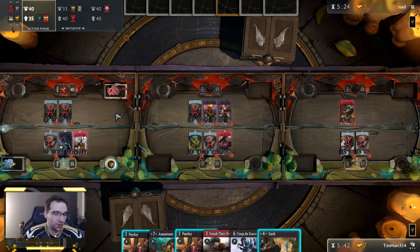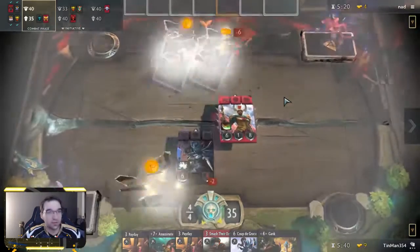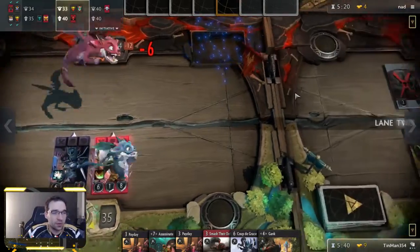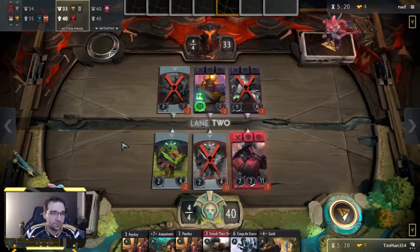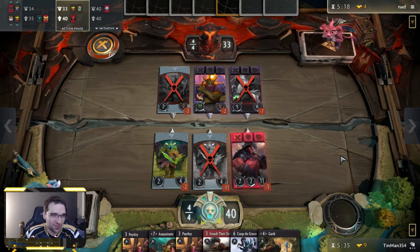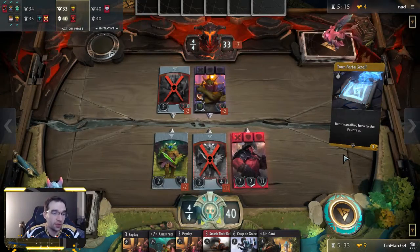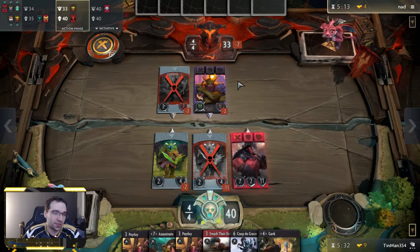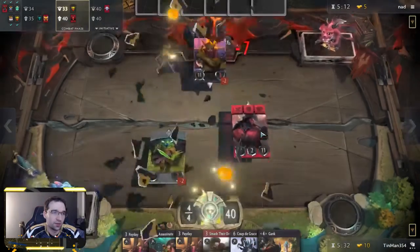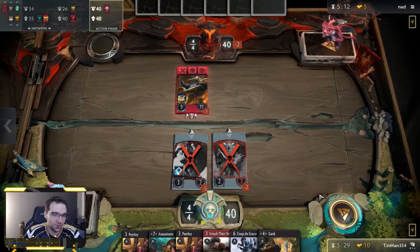Wait, why did he shoot his own guy? That's okay, I'm not going to defend that play. I think that was a misplay from our opponent — I don't think he was supposed to shoot his own guy. The game did just release, so we might be playing against some relatively newer players. This might not be the most meta deck we're playing against, but sometimes those plays happen, or it was just a simple misclick. He's going to Town Portal Scroll to get out of it.